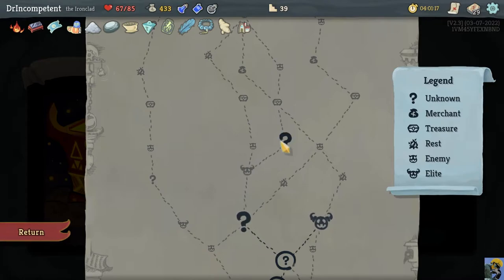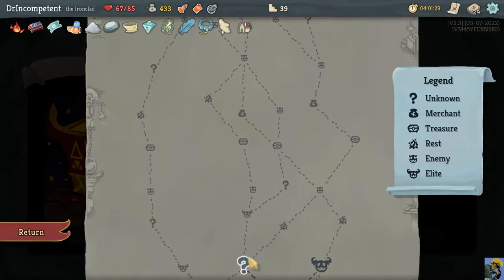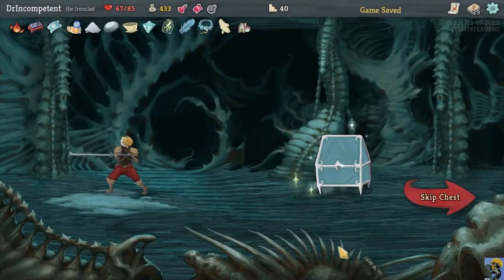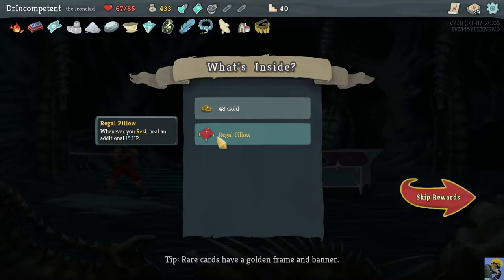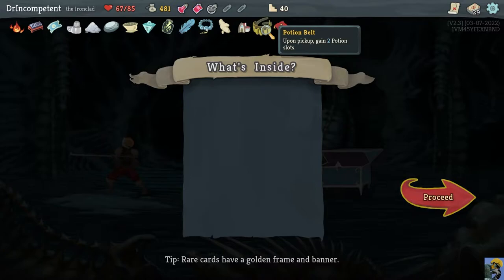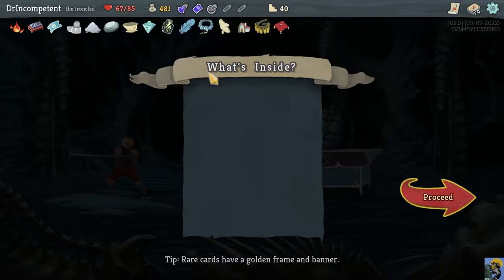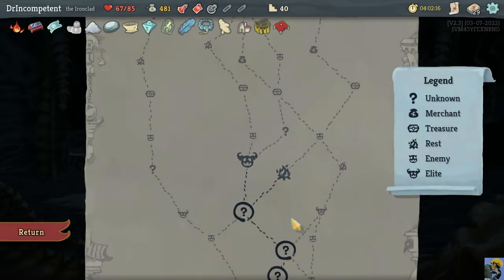Looking at the map — there's a shop here, shop over here. I could go event, elite, event, treasure, shop, hallway, then rest or elite. I think I want to take this path and take one more event. We finally got lucky and got a Potion Belt and a Regal Pillow. We can't actually use the Regal Pillow because of our Coffee Dripper, but we did get 48 gold. The Potion Belt gives you two extra potion slots — amazing because we have the Entropic Brew, so we can fill everything up. Let's go fight an elite.